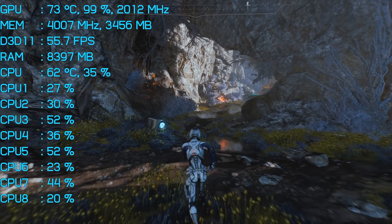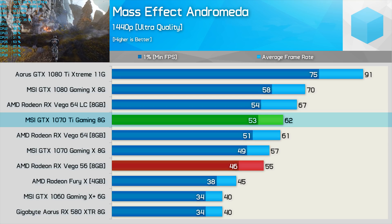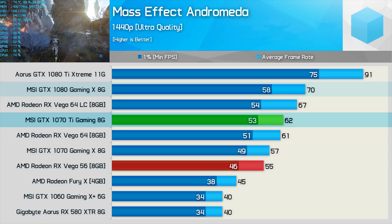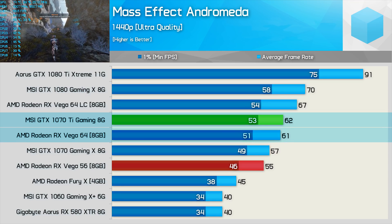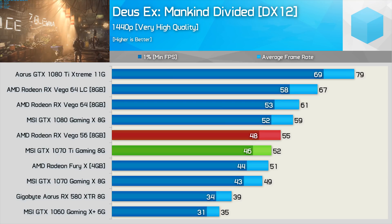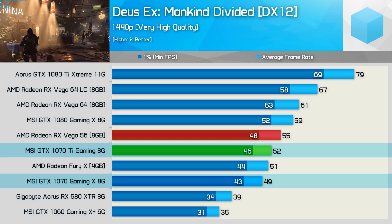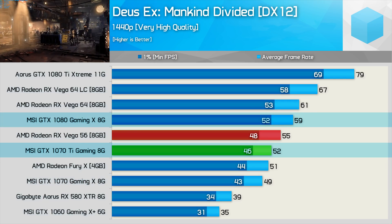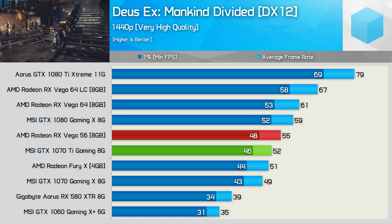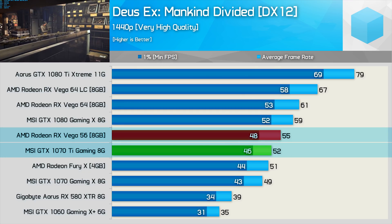I doubt that's a coincidence. Testing with Mass Effect Andromeda, we find this time the GTX 1070 Ti is 9% faster than the factory overclocked GTX 1070 Gaming X, but 11% slower than the 1080 model. That said, it was able to match the Air Cult Vega 64 graphics card with 61 FPS on average. Then finally, before getting into the overclocking, I have some Deus Ex Mankind Divided results, and here the 1070 Ti was just 6% faster than the GTX 1070 Gaming X. This time it was 12% slower than the GTX 1080, so we might find memory overclocking will make a big difference here. AMD does do quite well in this title, and therefore the GTX 1070 Ti isn't quite able to catch the Vega 56 graphics card.